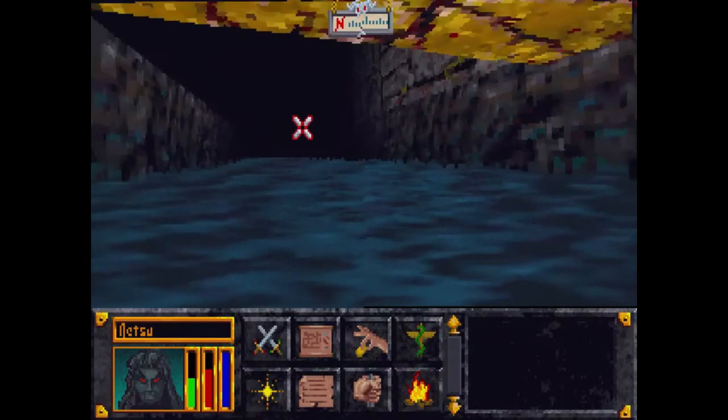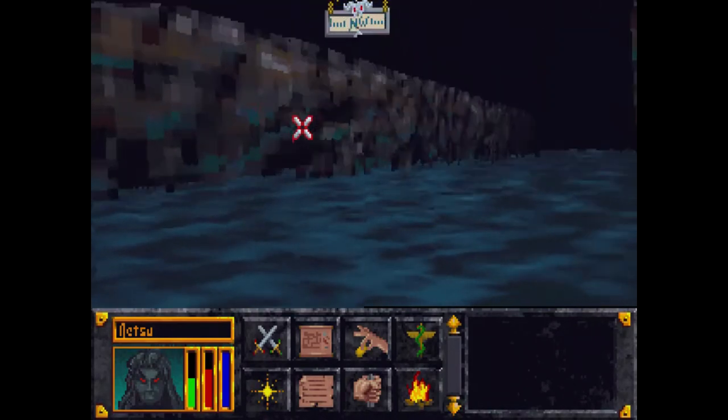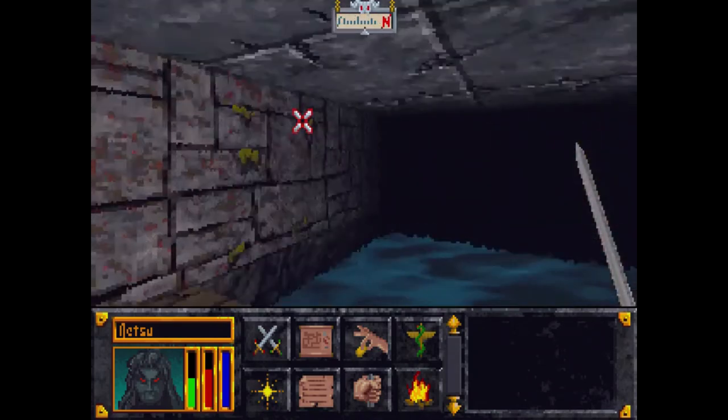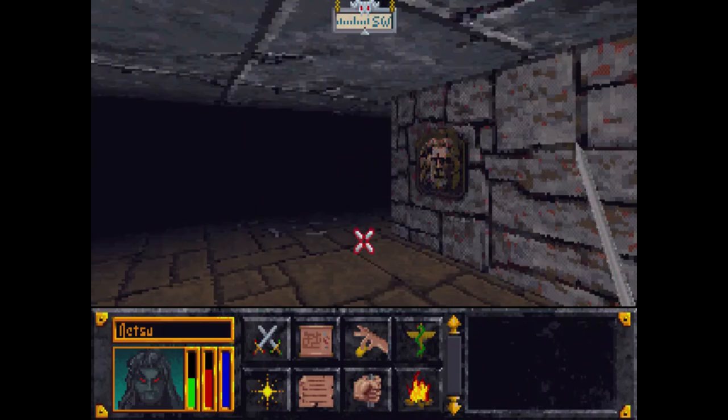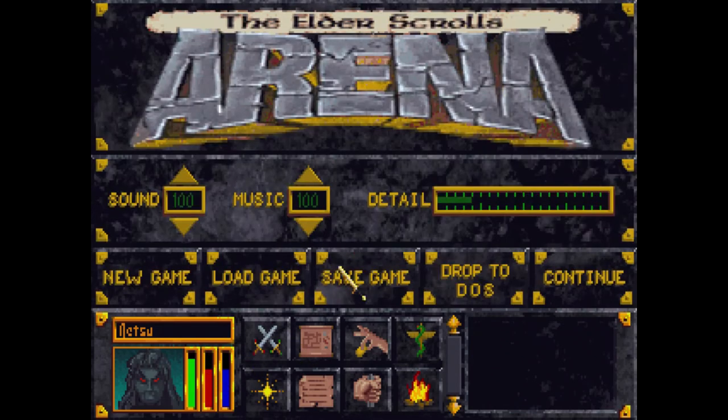There's still some shaking. Something is getting there — I might want to regenerate. Light heal. Okay, so that red bar is your HP. I'm not quite sure what this other bar is supposed to be, but it's getting low, so I'm going to save here.